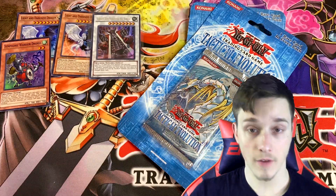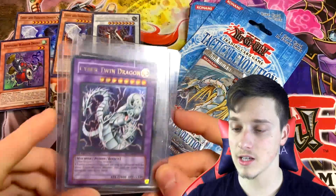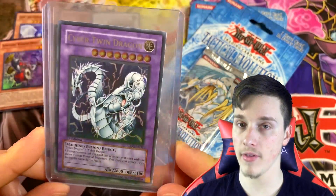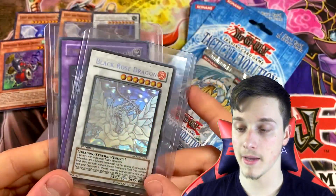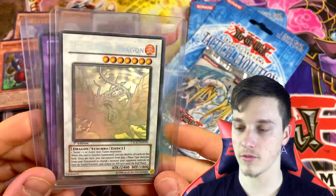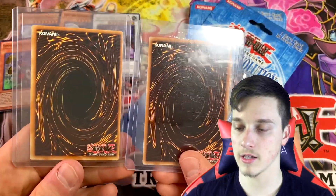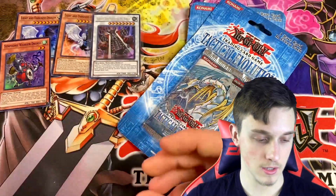Actually, I forgot to show you these at the beginning of the video. If you're watching and you want to buy some Yu-Gi-Oh cards, my friend is selling these. He's selling a Cyber Twin Dragon, First Edition Ultimate Rare, Near Mint Condition — really, really stunning. Drop me a message on Instagram, link down below. Also, this Black Rose Dragon First Edition Ghost Rare — very valuable card, though it does have a bit of surface foiling and scratching, so it's up for sale as well. Just thought I'd drop that in there mid-video as I did forget to announce it at the start.